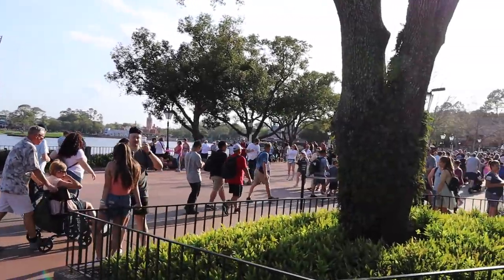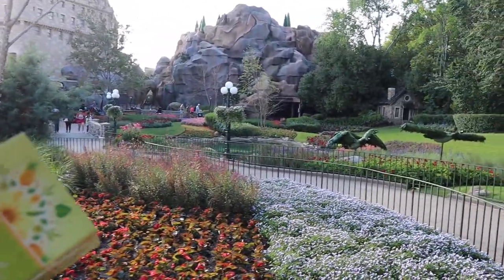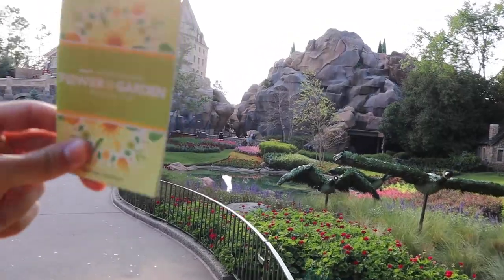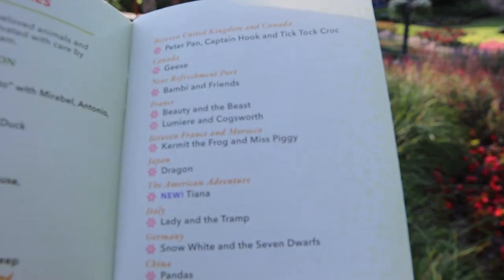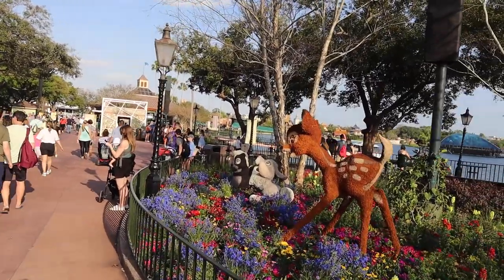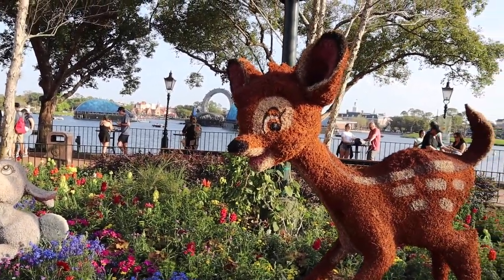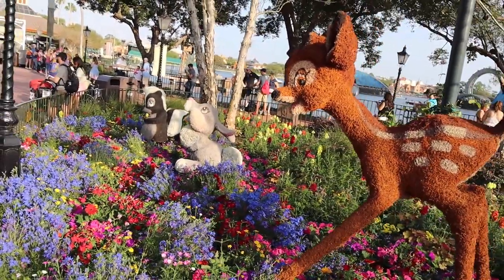I'm heading towards Canada and ending up in Mexico. According to the passport, there are no topiaries or gardens in Canada, but I see these presumably geese, and this is just visually one of the most beautiful areas in Epcot — all of the flowers over here. Actually, the passport does include these — they're inspired by the Victoria Gardens of British Columbia. 'These gardens are a reflection of horticulture as a work of art and labor of love.' And then I totally walked past Bambi, Thumper, and Flower, appropriately at the Flower and Garden Festival! Thumper's been improved — he used to look so goofy, but now they look really good.